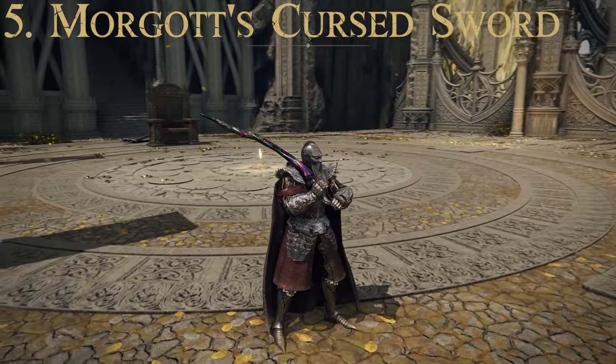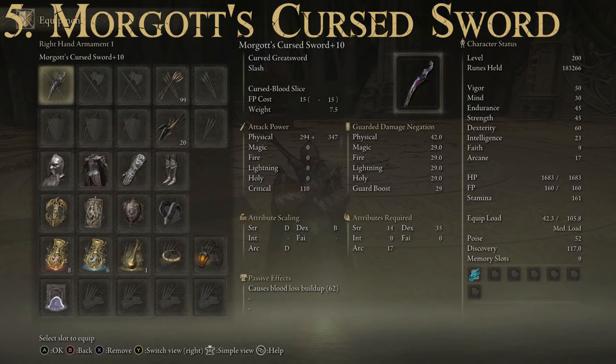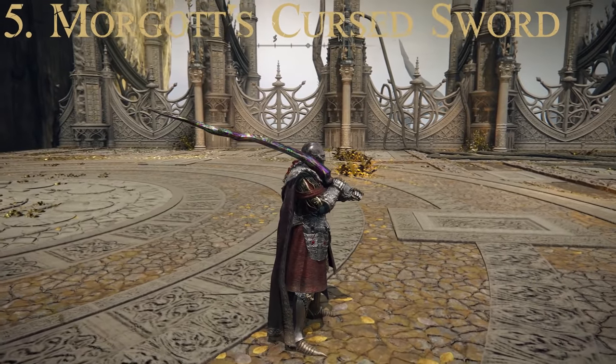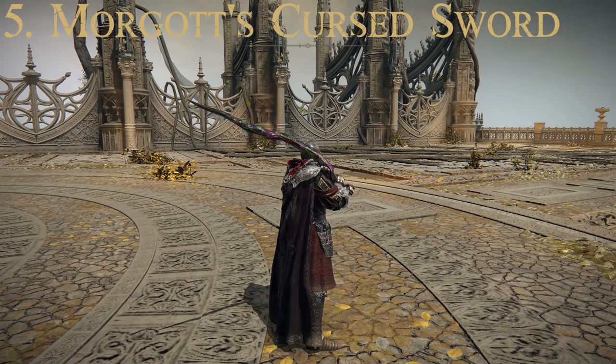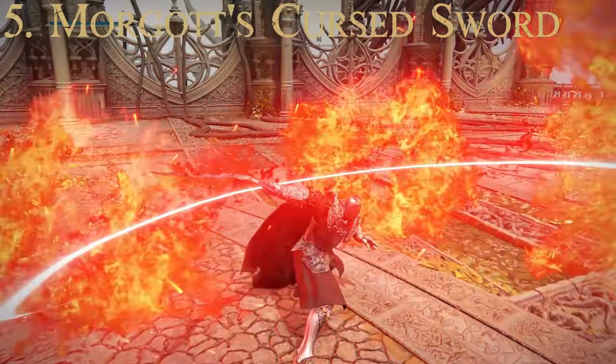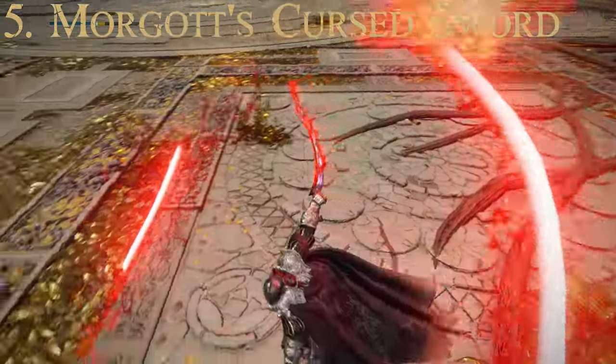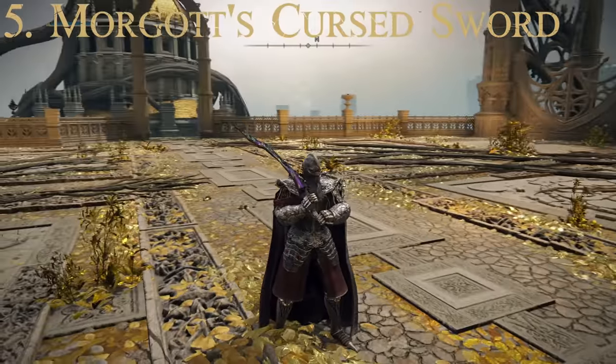For number five, we have Morgott's Cursed Sword. Attributes required: Strength of 14, Dexterity of 35, and Arcane of 17. It causes Bloodloss buildup of 62 points. Max attack power of 737 and average guarded damage negation of 31.2. Cannot be upgraded with Ashes of War, but has the Cursed Blood Slice special attack: brace, charge forward for a downward diagonal slice, and the bloody trail is followed by a burst of flame. Additional input allows for follow-up attacks — a great sword overall.